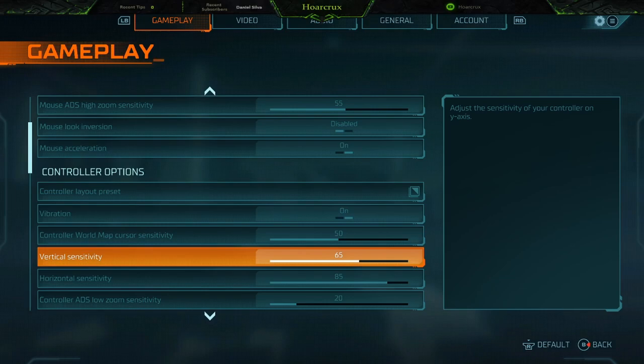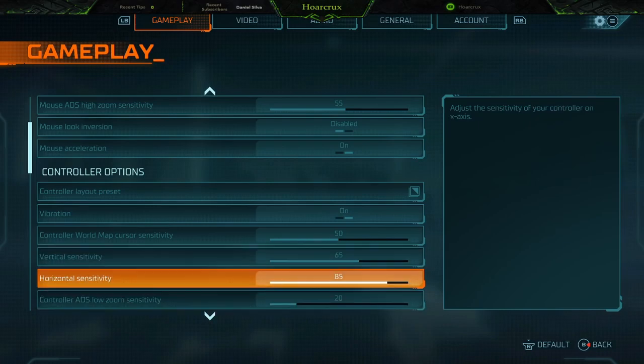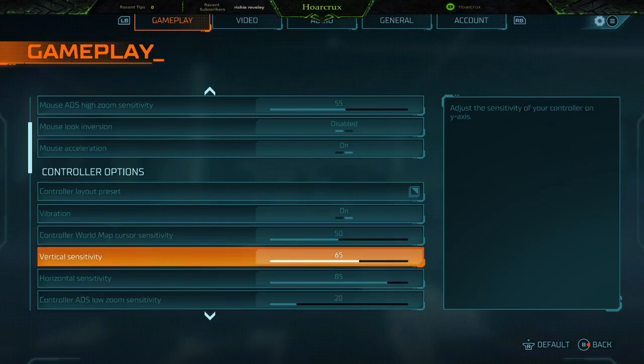The vertical sensitivity I keep around 65. You need to fine tune this as much as possible to your playstyle. About 50% of the time people are going to be airborne — you're jumping around, it's a very super fast-paced three-dimensional type of game. So having the perfect sensitivities is super important. Horizontal sensitivity I keep around 85. For iron sights or low zoom, I'm keeping that around 20. This is a multiplier of the base sensitivity, so if you move it up to 70, you'll have to move the base down to around 18 or 19 to have the same effect.